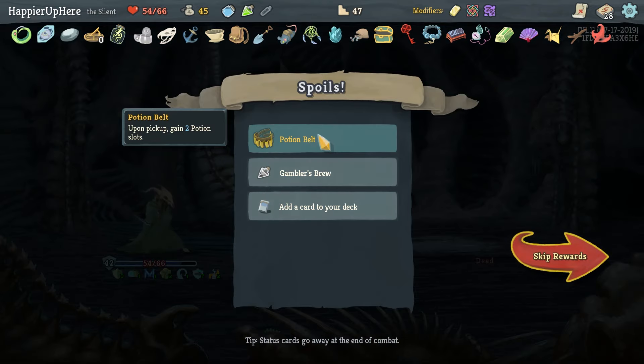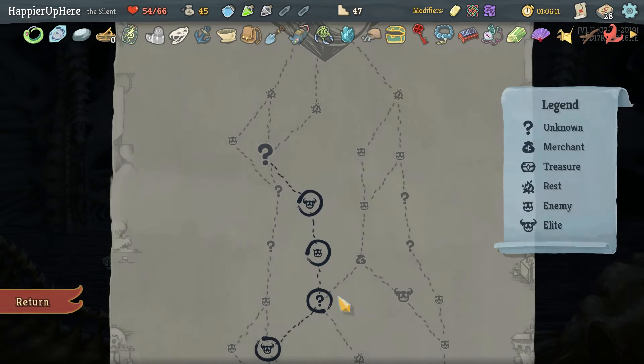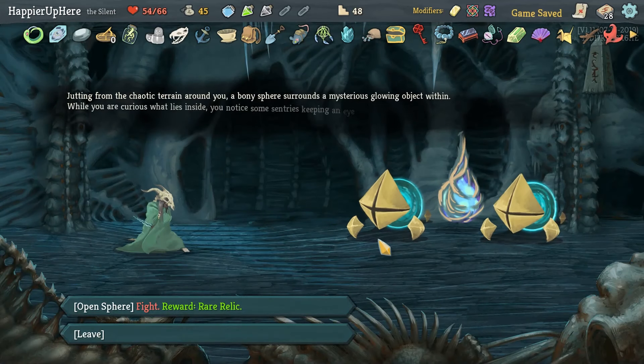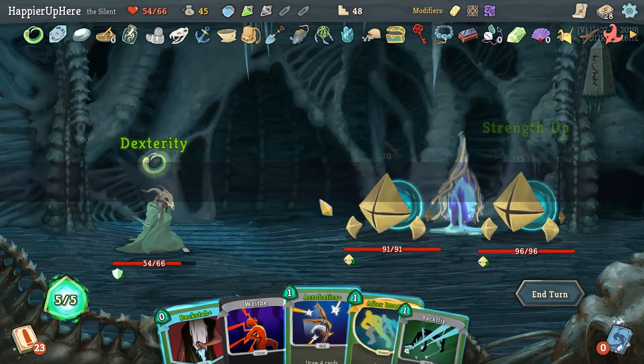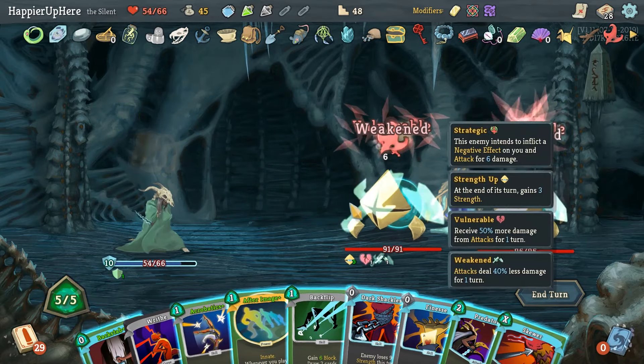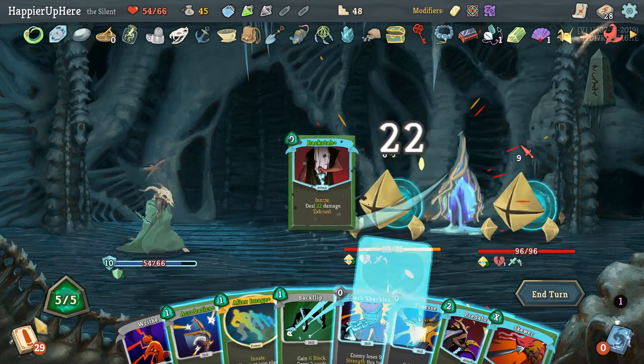We got Potion Belt — gain two potion slots — as well as Gambler's Brew. We didn't get the curses but I think that's fine — they didn't harm us too much and it was worth a shot. Let's target this guy — is there a Corpse Explosion coming up? There's a Wraith Form conveniently.